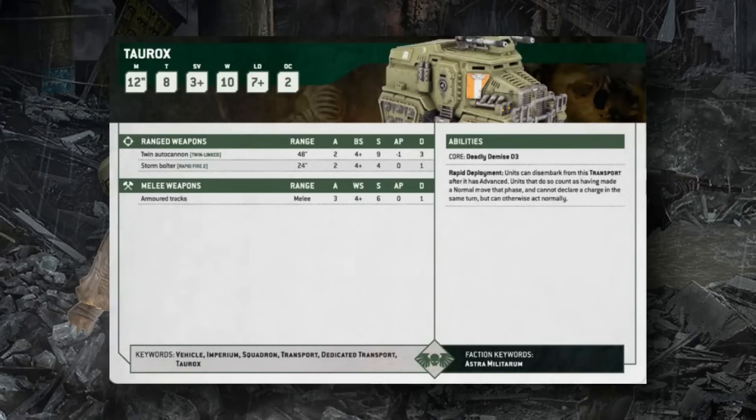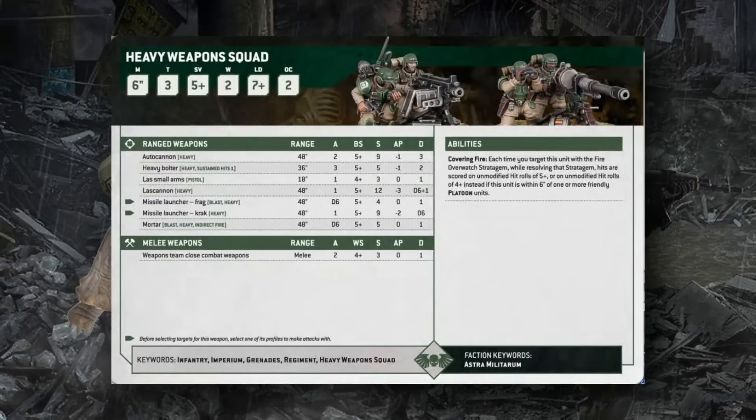The Taurox has Rapid Deployment, allowing it to disembark after advancing for extended threat range. It's Move 12, Toughness 8, 3+ save, 10 wounds, Leadership 7, OC 2 — a lightly armored transport carrying up to 12 infantry (heavy weapons teams count as 2, ogryns as 3). Its turret mounts a Twin Autocannon (S9 AP1 3 damage, Twin-Linked for rerolling wound rolls) and pintle storm bolters.